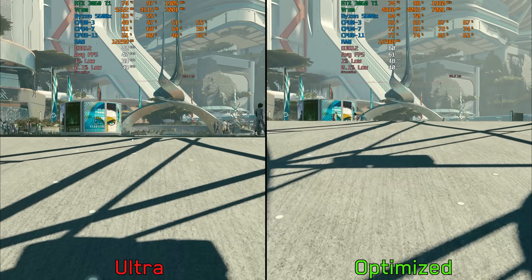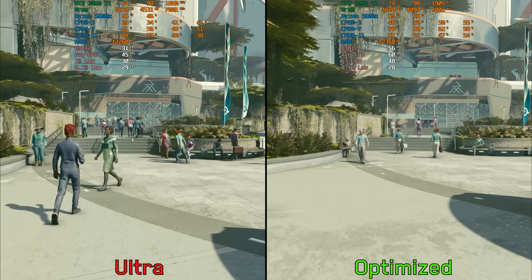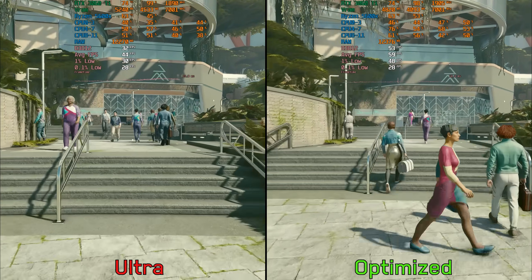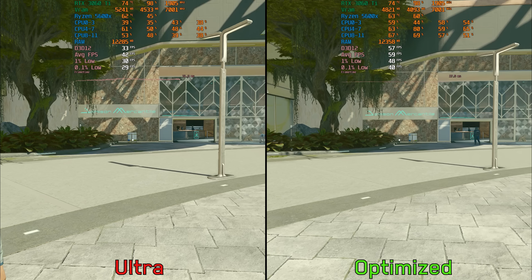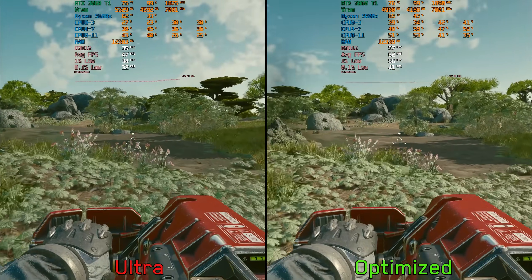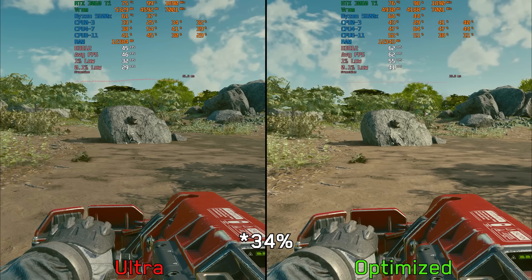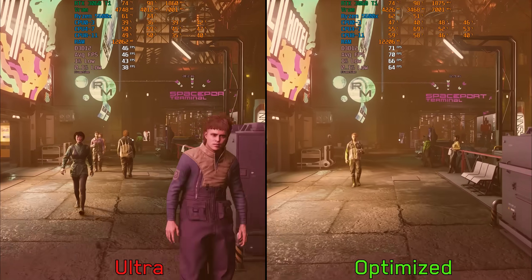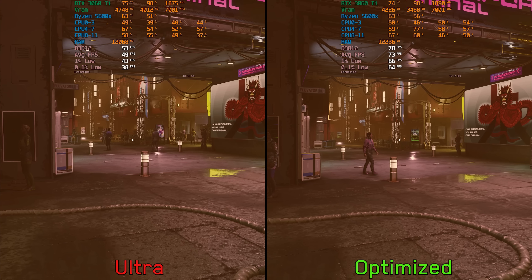Let's now compare optimized settings and the ultra preset using DLSS at 67% resolution scaling on both sides, which corresponds to DLSS quality mode. In New Atlantis, optimized settings offer around 40% more FPS compared to ultra preset. In an area near New Atlantis with a lot of foliage and trees, there's around 37% more FPS with optimized settings. And in Neon City, the biggest difference: a 49% boost to performance going from ultra preset to optimized settings.